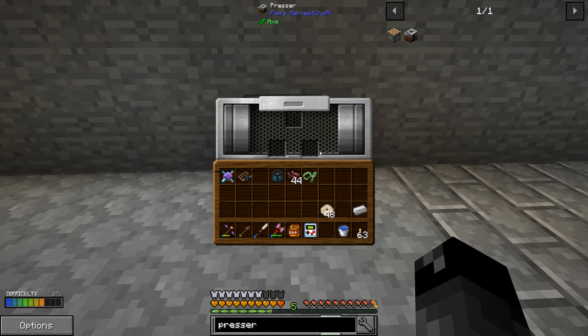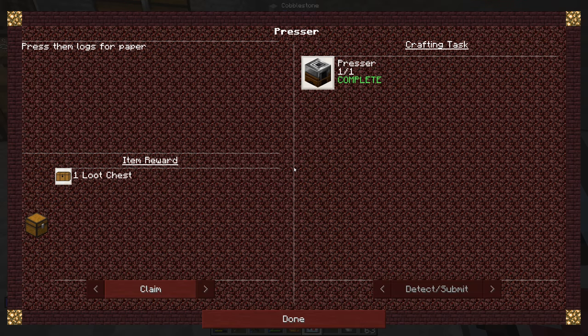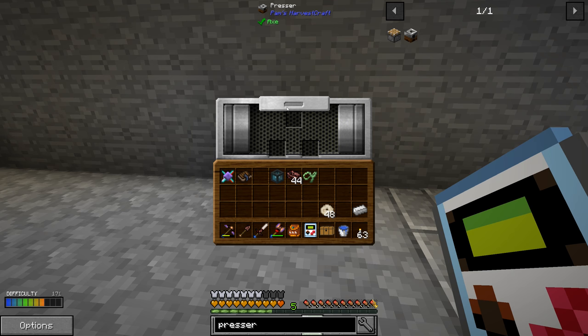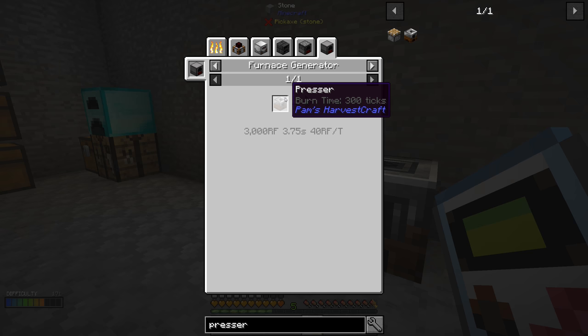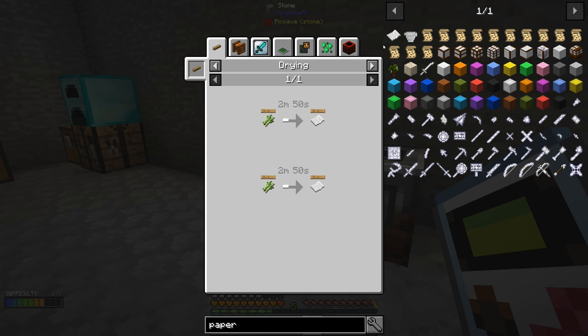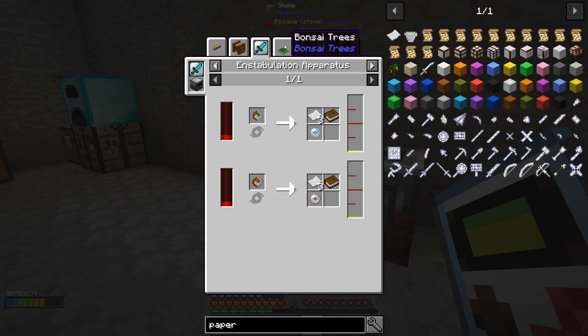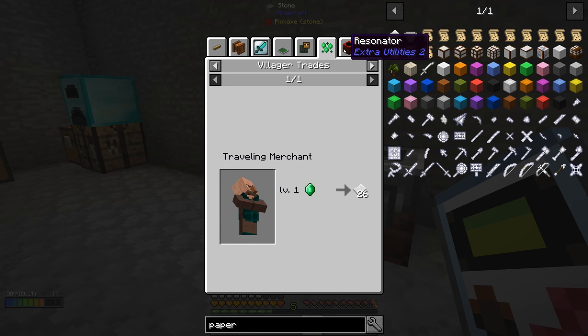You should be able to pipe things in and pipe things out, and it does have two slots. So let's see what we can do now in the quest book. That's going to give us a loot chest. It says press logs for paper. So it wanted us to use this thing to make paper. Let's take a look at this presser — if we go to the uses of it, does it show us? Maybe if we search for paper. I did not realize we could use the presser to get paper. I'm not seeing it in here.